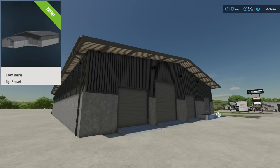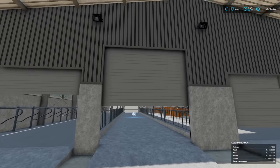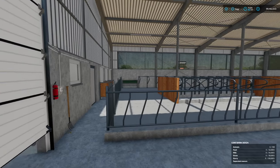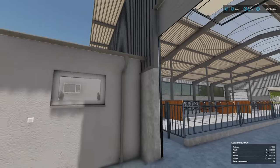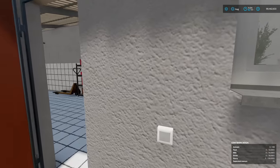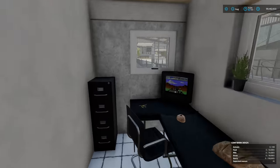Next, we have the cow barn — a barn for your cows. Coming through here and taking a look, we have room for 100 head of cattle, 52,000 liters of food, 54,000 liters of milk. Straw is going to be at 30,000 and slurry at 150,000. We've got a nice little area right through there, and a place where you can turn on some lights.